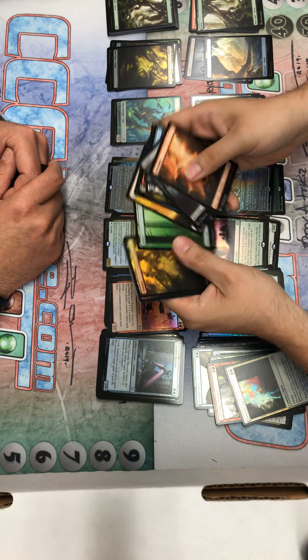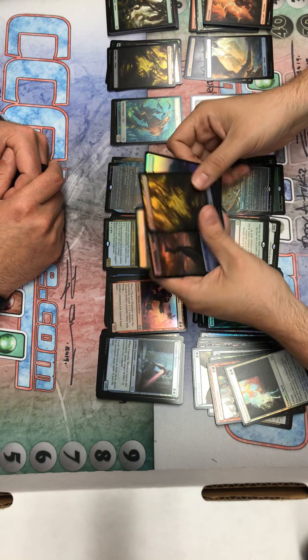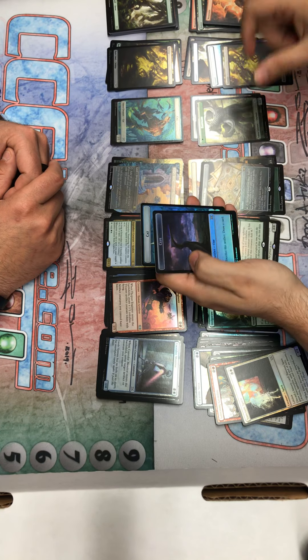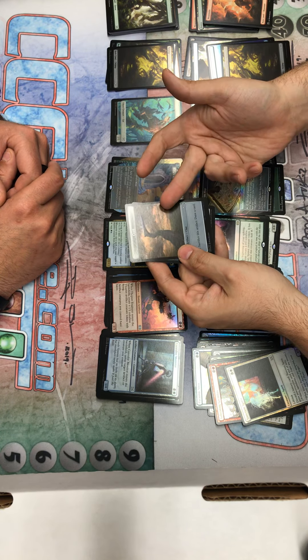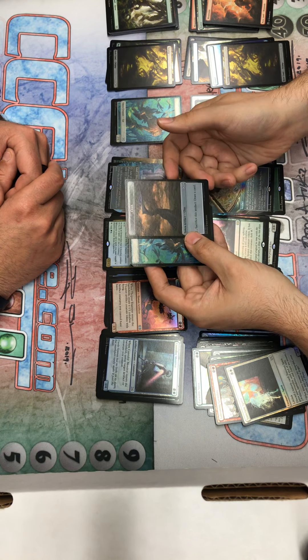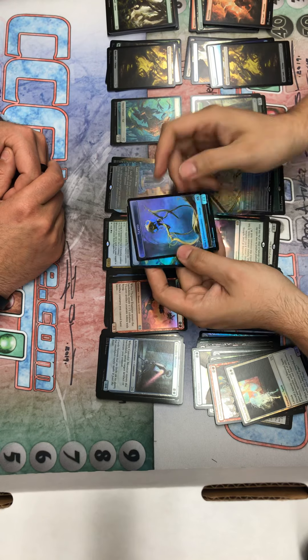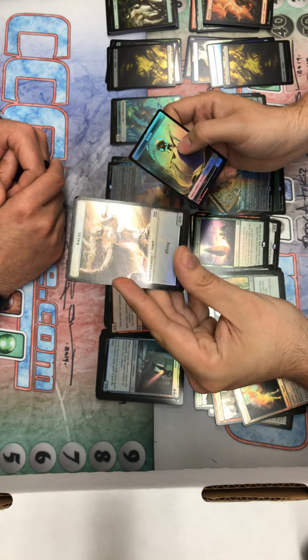Alright, some lands here. We know we're getting all those. Another Swamp, another Island. Man, I'm feeling it with the nice Swamps and Islands there. A Clue token — I think that's Conspiracy Online, right? No, I can't remember. I feel like maybe Innistrad. Servo and Everpack. Servo and Everpack. And this nice annual cover art there.